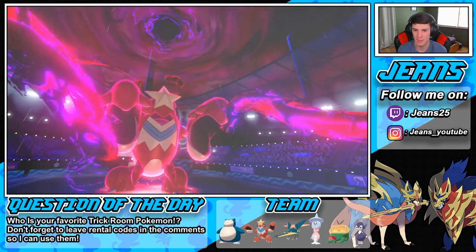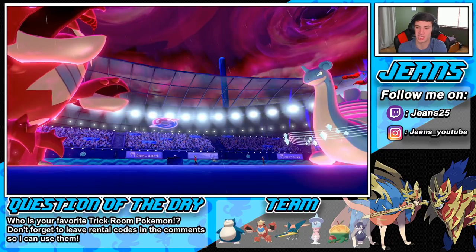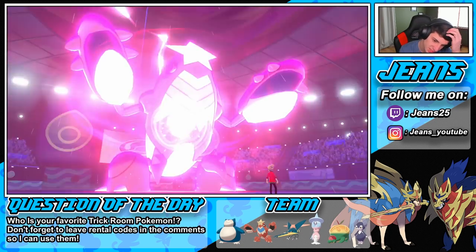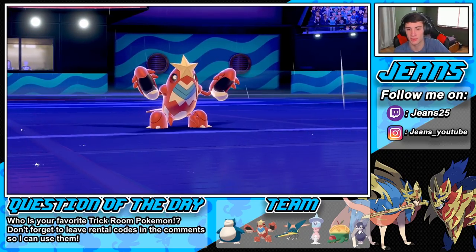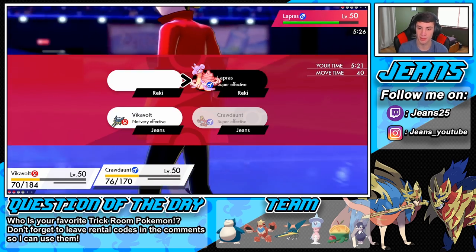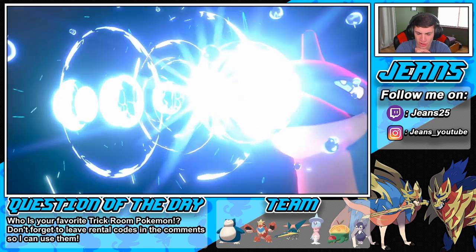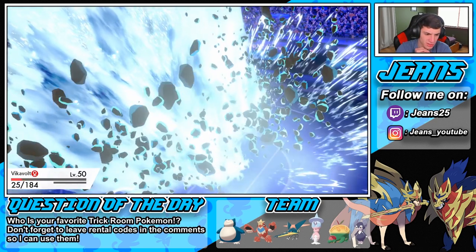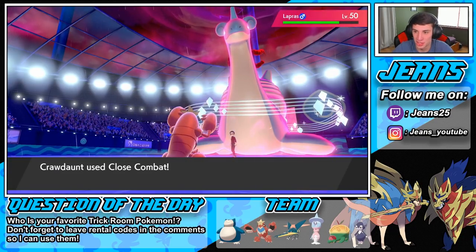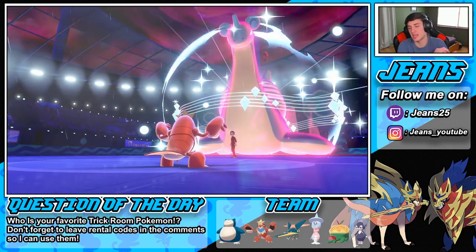We take out Togekiss with Vikavolt. Now we need to deal damage to Lapras. I don't want to use Crabhammer because it might give them free HP if Lapras has a recovery ability. We get the special defense drop which is huge. I'm going to Knock Off its item — actually Vikavolt goes before it so let's just go for Thunderbolt to trigger Weakness Policy, then go into Close Combat. We double into Lapras hard. Vikavolt goes down to the Geyser. Lapras is too bulky — that's going to be game. GG to this guy.